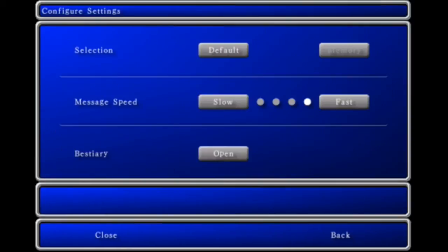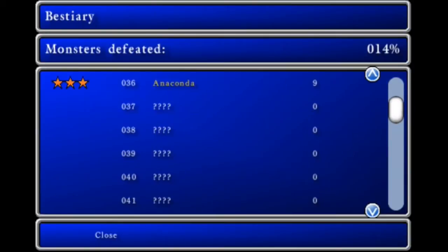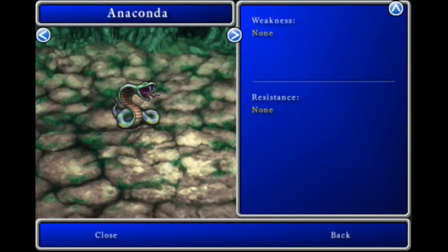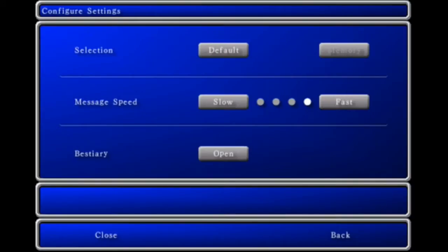One thing I didn't actually do is come over here and show the Anaconda. But here it is: 80 HP, 22 Attack, and yeah, the other stats are starting to get up there. Stats for all typical enemies — Weakness: none, Resistance: none.